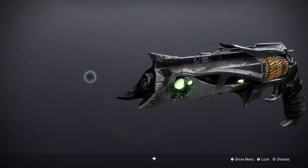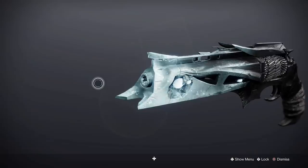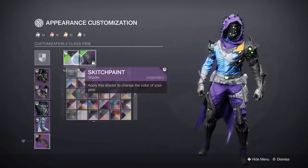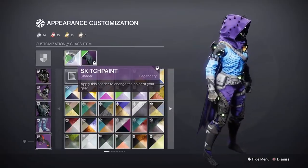Hey guys, you're here for Thorn Glow on your armor. This is with the Grasp of Avarice Dungeon Armor and Shaders. Thorn has a dark gray and green aesthetic, and it also has an ornament to look Taken. This video will cover three shaders that go with that look.